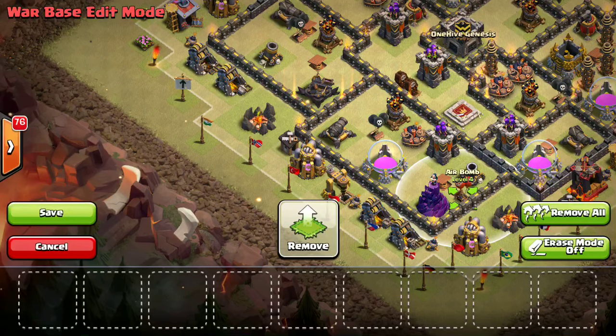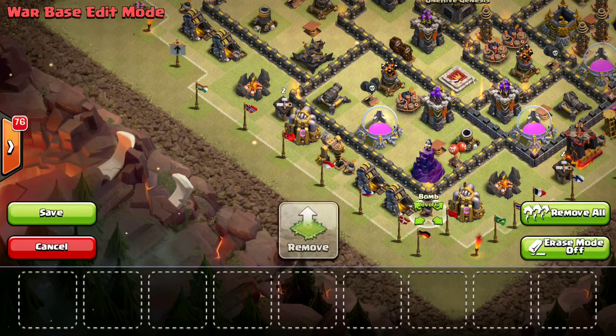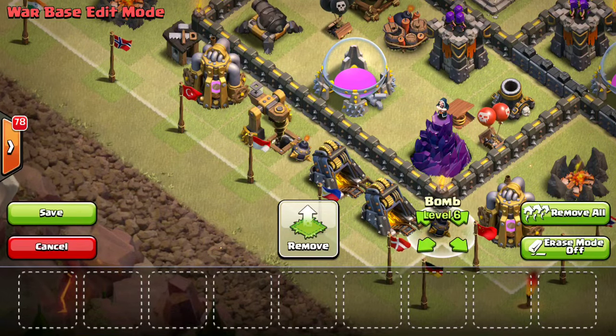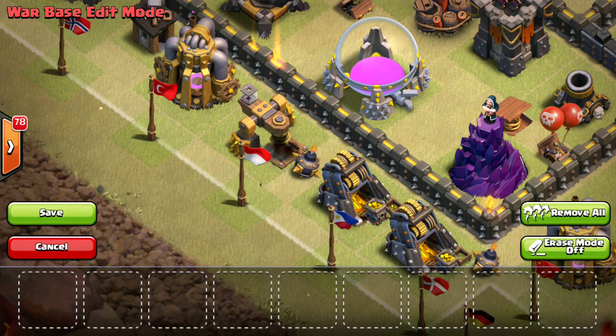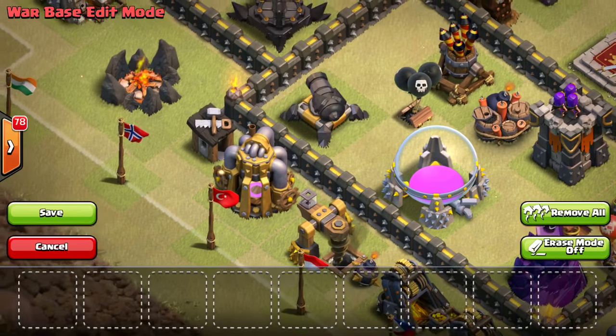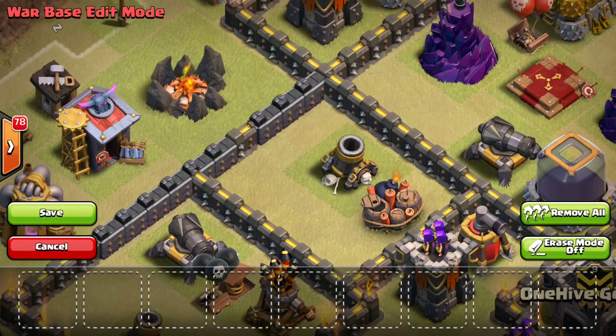Small bombs are basically a way to kill wall breakers at this point. You can stack them all next to a wizard tower to try to take out a group of hogs — six bombs plus wizard tower shots can take out half the health of hogs pretty quickly. Alternatively, put them one tile away from the wall between trash buildings where wall breakers might run up, so they get taken out before their detonation goes off. Either approach works.